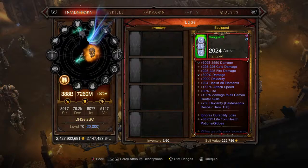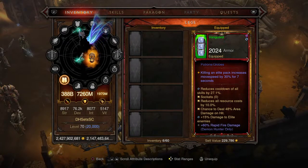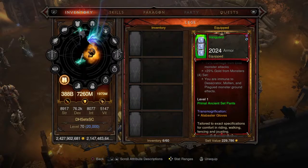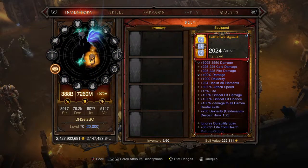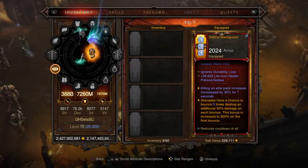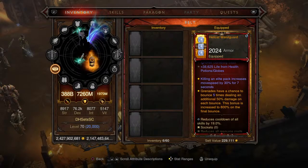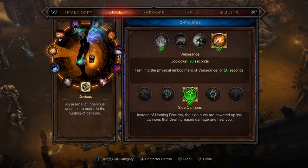The pants are the Black Thorns Battle Gear, also codenamed Vanguard — 38,625 life from health potions and globes, same cooldown, resource cost, area damage, and damage to elite bonuses as before, plus 60% Rapid Fire damage. Level one Primal Ancient set pants. You can use set pieces as long as you don't activate a set bonus — you'll still benefit from the Legacy of Dreams gem. The belt is the Hellcat Waistguard, which buffs grenades and gives 38,625 life from potions and globes, and 100% damage to all Demon Hunter skills.